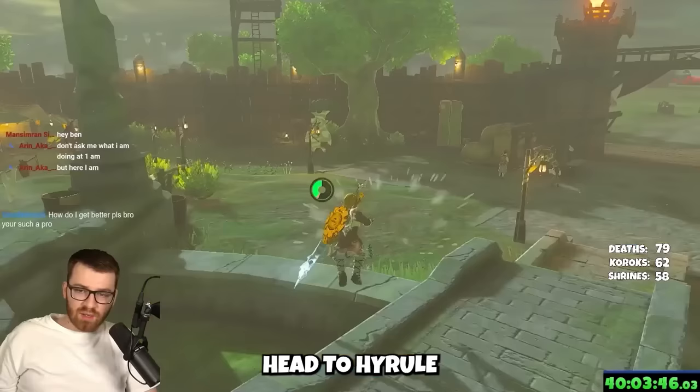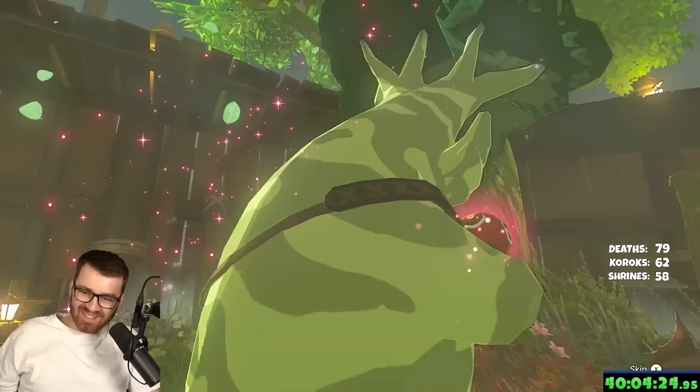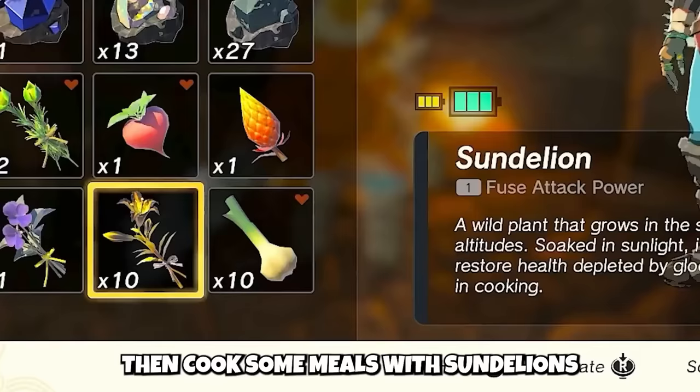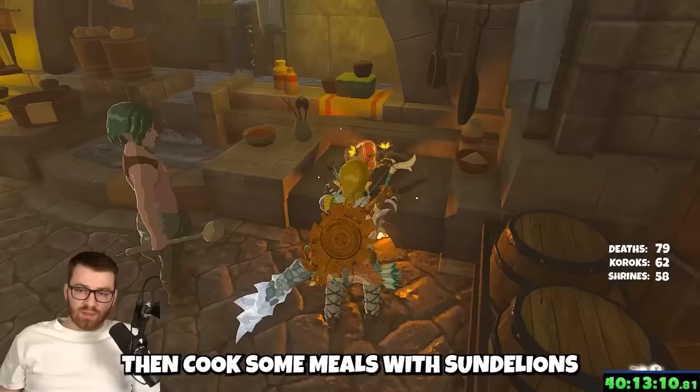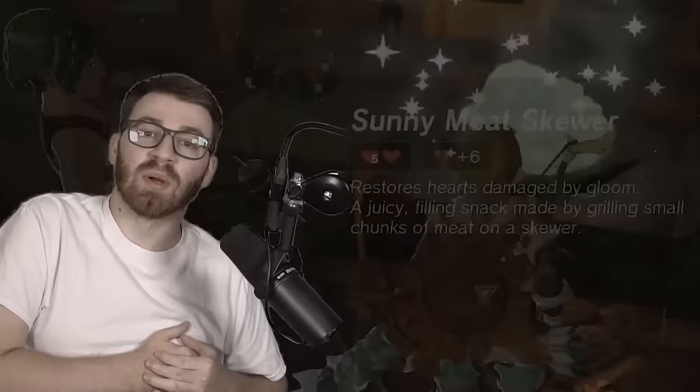Step one: get a lot of weapon inventory. To do that, head to Hyrule and talk to this Korok to spend your Korok seeds for more space. Then cook some meals with Sundelions, as these repair broken hearts — you're going to be fighting a lot.